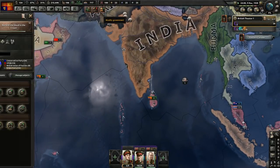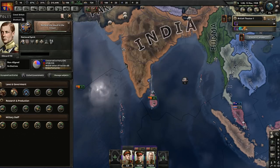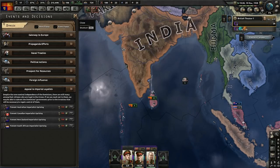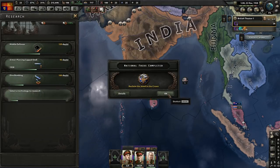It focuses on India - India just needs to become ours again. Let's go to partial mobilisation. We do need 100 political power for those, so we need to save up our political power. But we get 1.33 a day, so that's good.